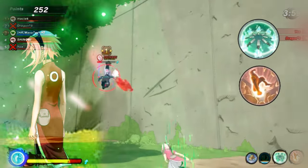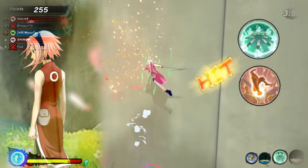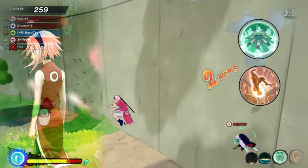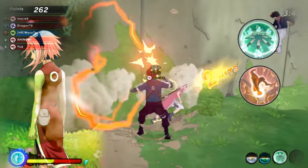For our second Jutsu, we're using Crimson Drizzle. What this does is increase your attack power, takes away their substitution, and even gives you a short blip of super armor. This will allow you to power through anything.